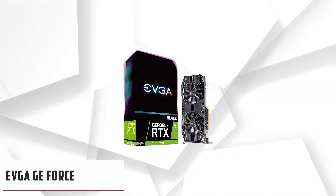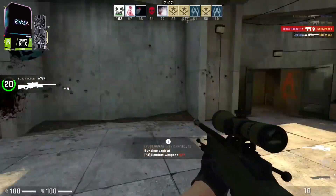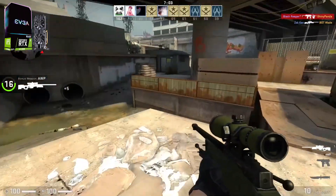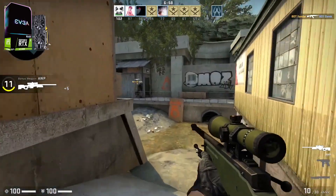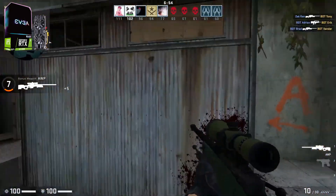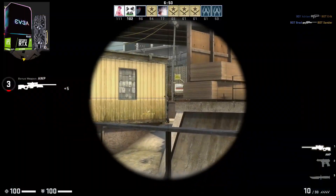At number 4, it is the EVGA GeForce RTX 2070 Super. The new NVIDIA GeForce RTX GPU restored graphics and set a new performance bar, enabled by the new NVIDIA Turing GPU and NVIDIA RTX platform. These new graphics cards include real-time ray tracing, artificial intelligence, and scheduled shading. This is not just a new way to experience games — this is the ultimate PC gaming experience.